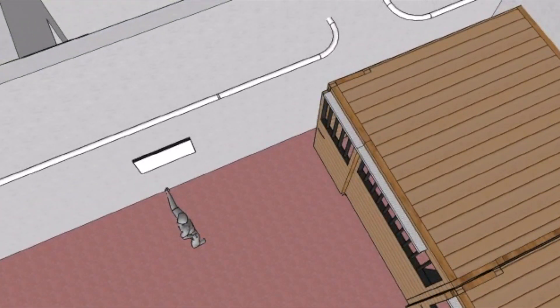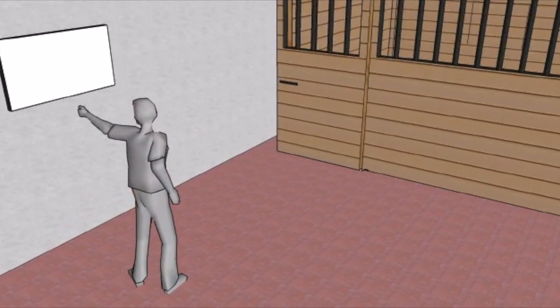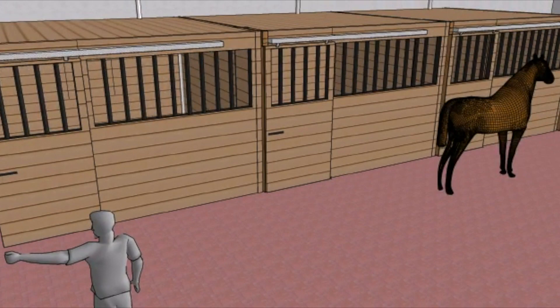As you can see there's piping from the plant room all the way around, and that will control the altitude in each of the rooms and each of the stables.